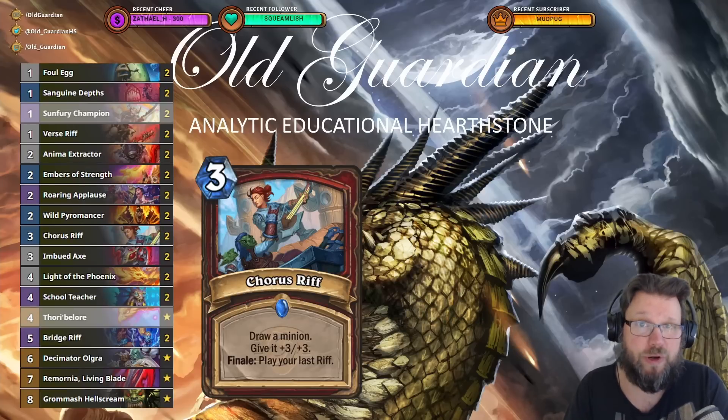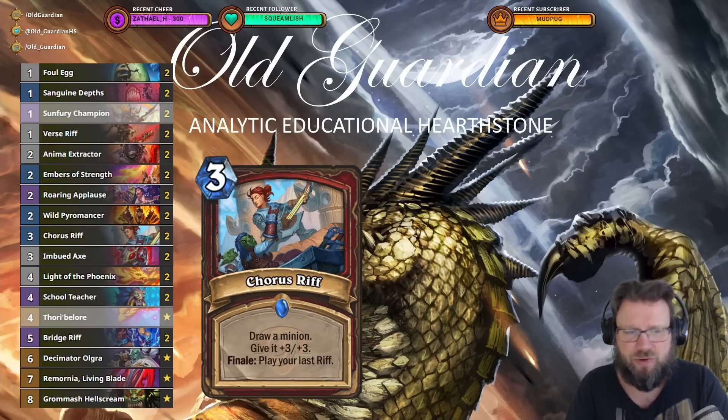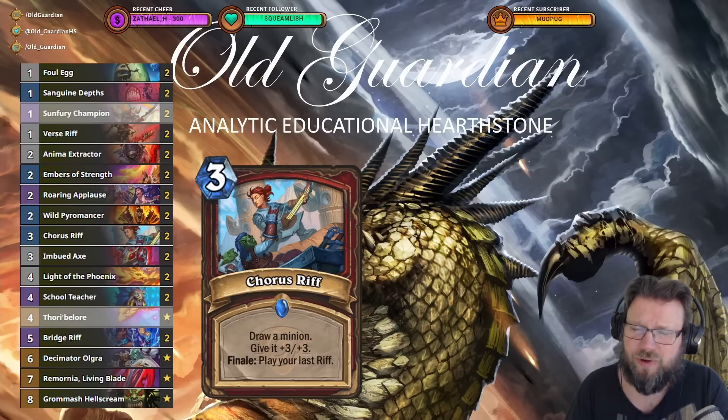We also have a Warrior deck here, but it's not Blackrock and Roll Warrior since there were no stats available yet, and it's not Menagerie Warrior either — Menagerie Warriors are doing okay, but this one seems to be doing even better. This is Thor's Enrage Warrior. The list was invented already before the balance patch, and getting Corus Reef buffed definitely cannot hurt the deck. Getting some of its main opponents nerfed also cannot hurt it. So Enrage Warrior is the most playable Warrior archetype at the moment.